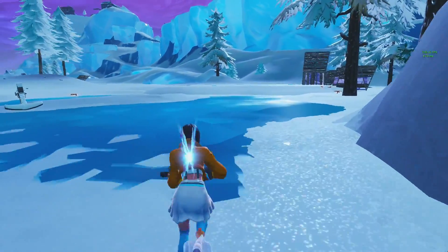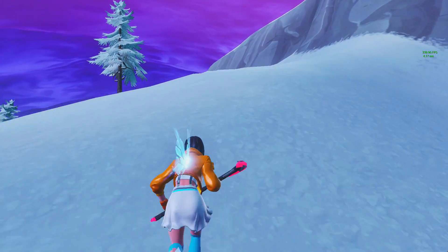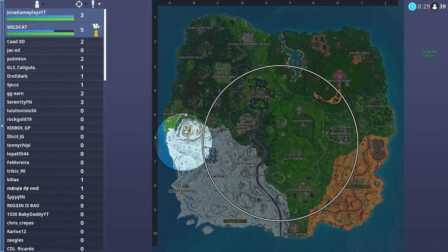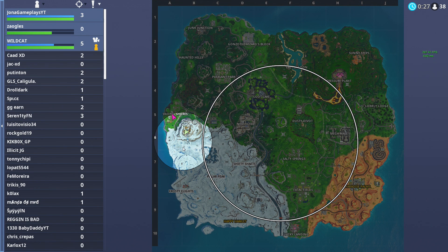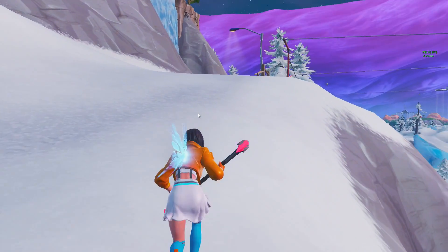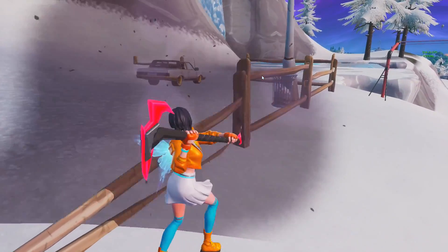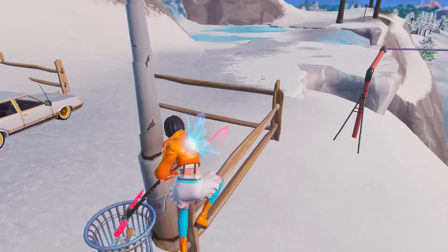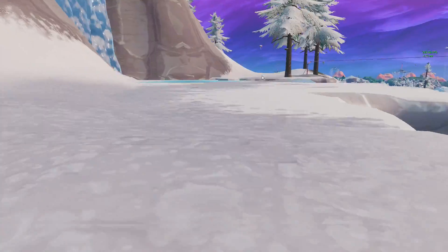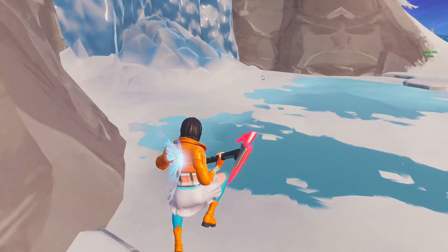He is just killing people. This was an early drop so it makes sense for people to be around, but this part of the map is usually not that choked with people. He picks up one over near Snobby. The zone is pulling to his east, but he still has a couple minutes before it hits him, so that's not a big deal. He might loot up top — it's really laggy.